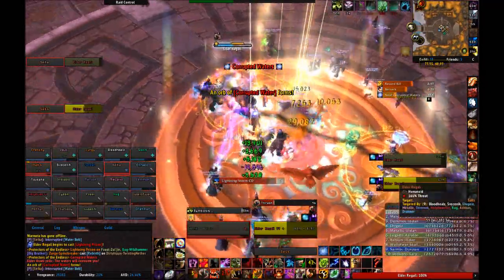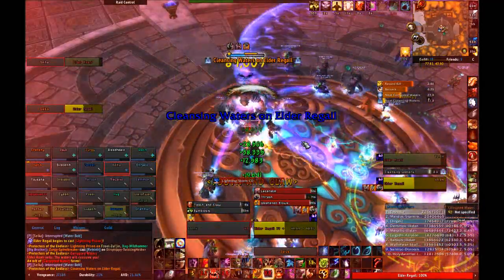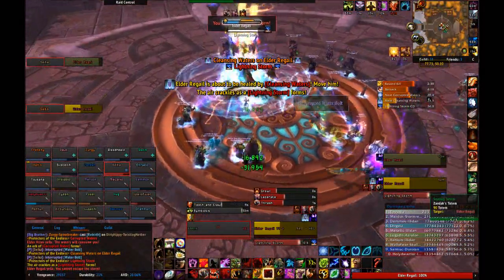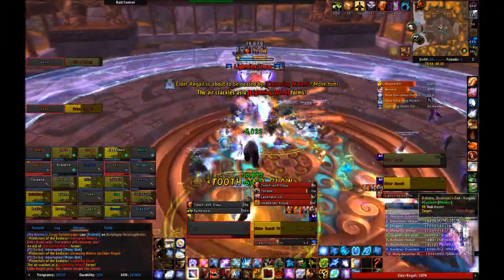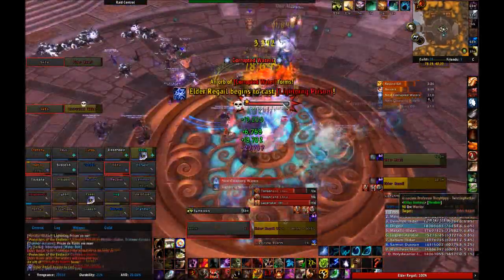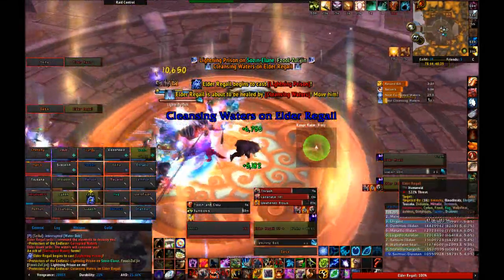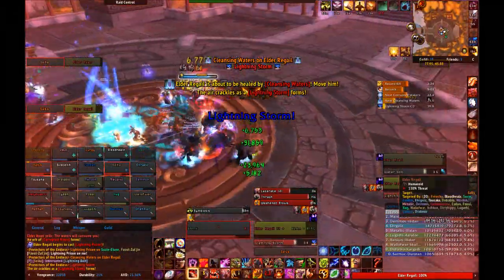In Phase 2, Asani will begin summoning targetable globes of water, I believe they're called corrupted water globes. While these globes are alive, the boss will hit and cast more frequently, meaning more damage to you. These should be burned down as fast as possible. Additionally, when they die, they will give a buff to any raid members nearby that increases haste, so even more incentive to kill them ASAP. In Phase 3, Asani will do the exact same thing that Regale did, which is a stacking debuff on the raid that increases damage taken, turning it into a burn phase.